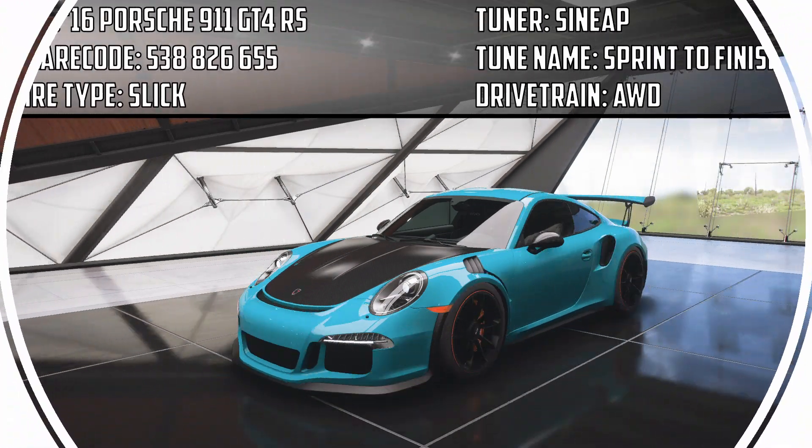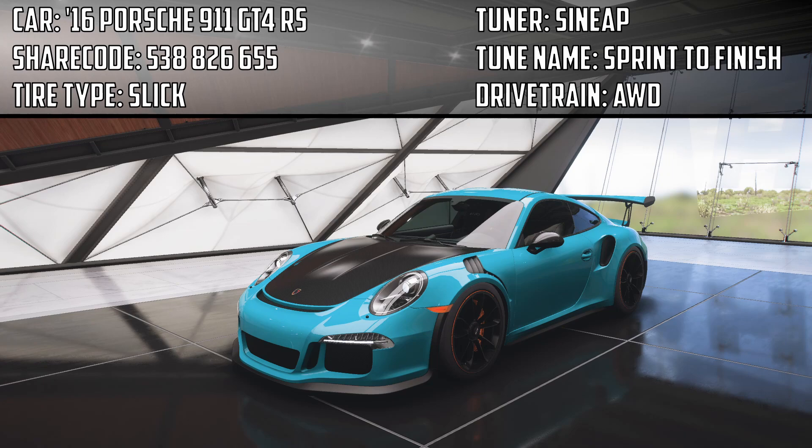Up on the screen now you'll see a screenshot of the Porsche, along with a share code for the tune, the name of the tune, and the tuner's name. So if you want to try this out as well, that's the information on what I'm using. I give you the tuner's name and the name of the tune because if the tuner goes in and edits the settings — even something as small as changing the tire pressure — it changes the share code. So if it's not working, try searching by the tuner's name or the name of the tune, and it should pull it up if it still exists.